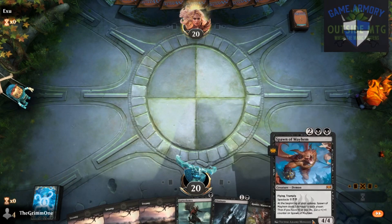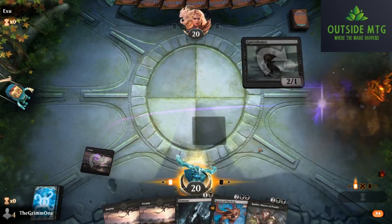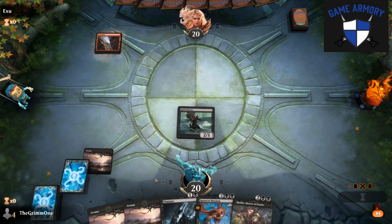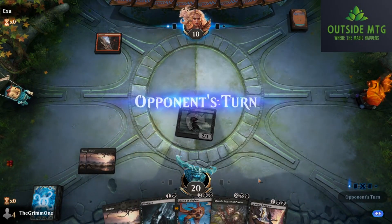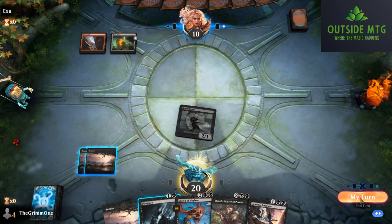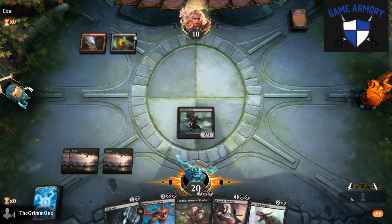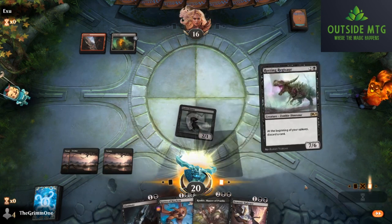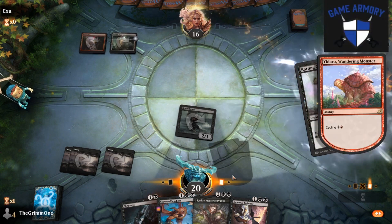We're on the play - outstanding. Turn three Spawn of Mayhem is a problem, especially with Demonic Embrace involved. You play a creature, I'll Eliminate it, we'll Spawn, we'll Embrace the following turn, say good game. Oh but Rotting Regisaur - dummy thick smelly boy is so good as a 10-power flyer. All right, here's my dummy thick smelly boy, opponent - let's do this.